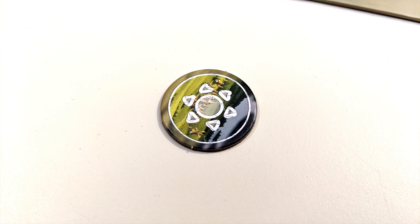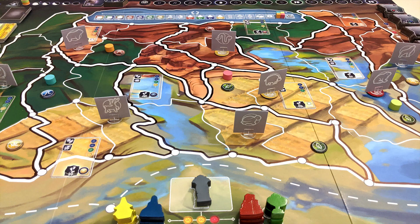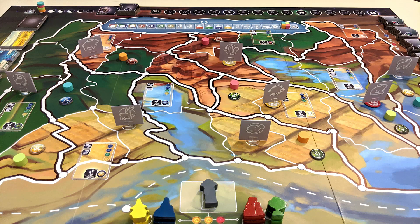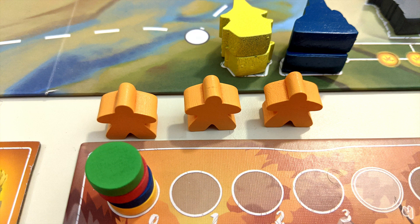After the initial setup, the first player begins by placing one of their settlements into a region of their choice. Then the other players do the same in turn order. Following this, everyone will place a second settlement into a different region, but this time in reverse turn order starting with the last player. A settlement cannot be placed into a region if there is already a settlement there. Players' remaining settlements go onto the spots on their player boards.